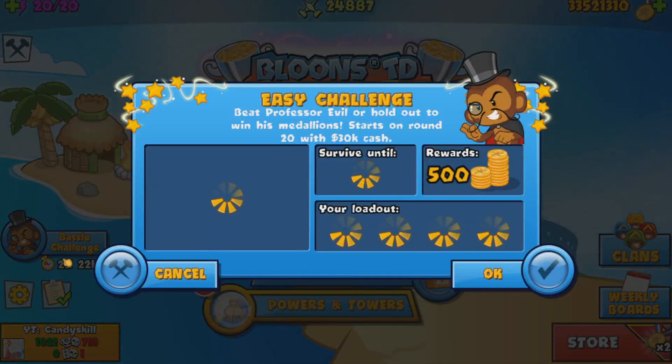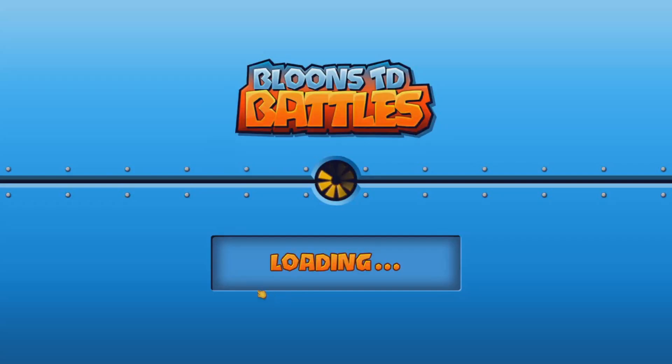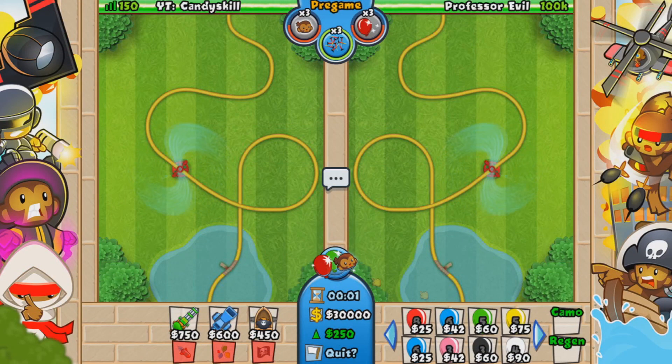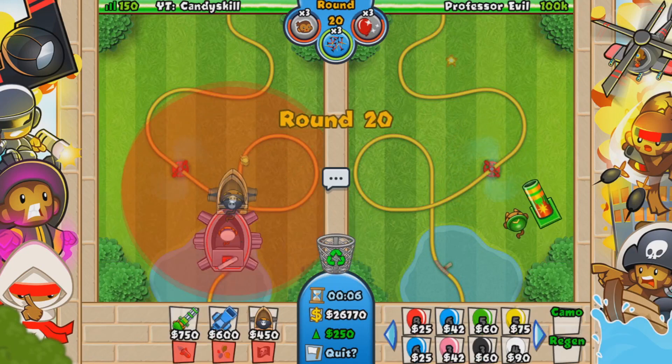Here we got the easy challenge, Professor Evil, with Darling, Shipper, and Boat. And of course we start off with Boat and Shipper, because Shipper will steal all the MOABs and the Ceramics.